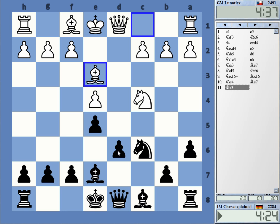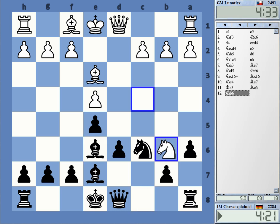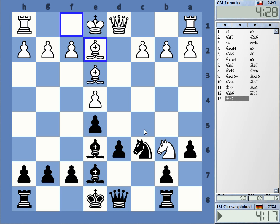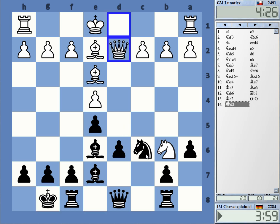Bishop c4 — is this the idea maybe? Knight d4 — is this... takes, takes, trying to play against the knight. Okay, let's castle first and then reconsider. Knight d4 is maybe possible: takes, takes, queen takes, bishop f6 is very likely — okay for me. Maybe queen b4.